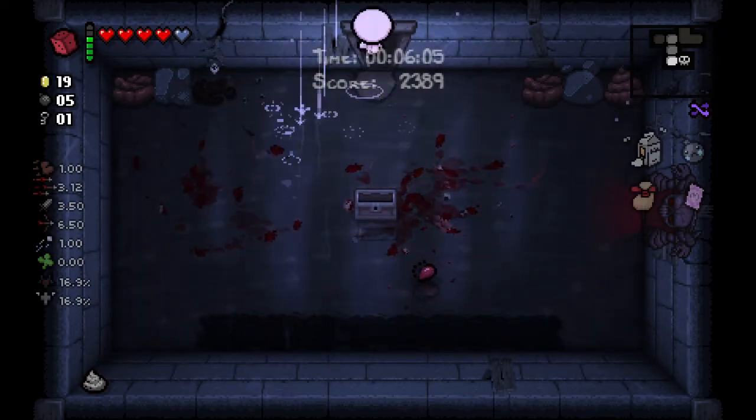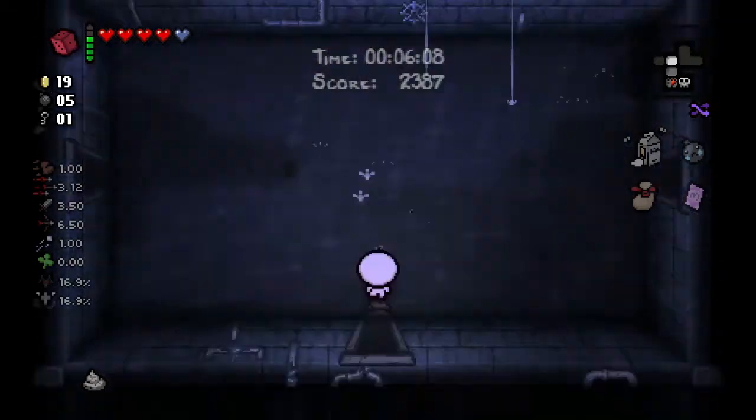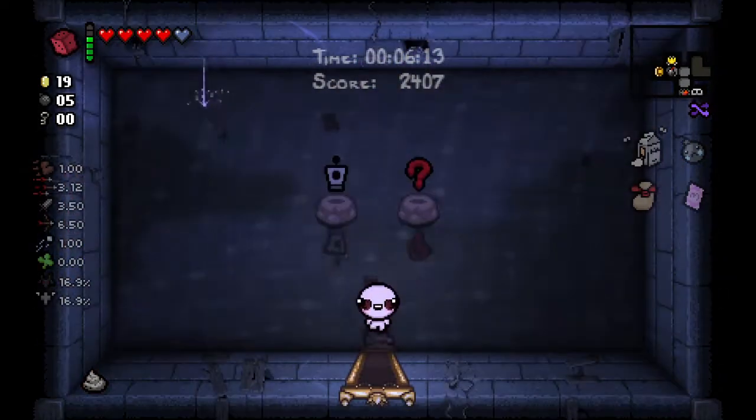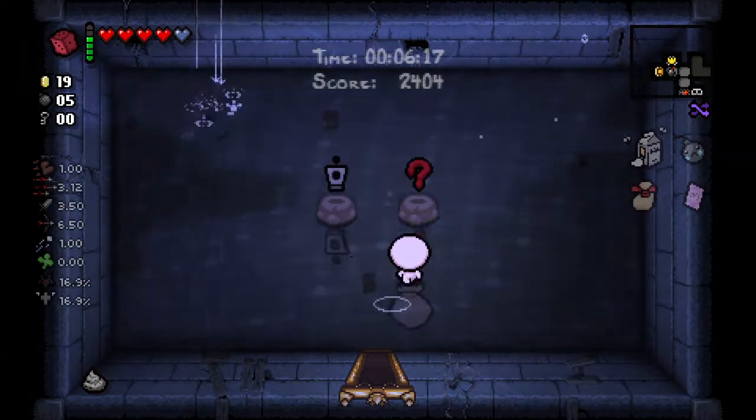Another thing on hard mode — those gray stone chests that were in the last room will actually appear as normal chests and then turn into spike chests, which is kind of dumb.